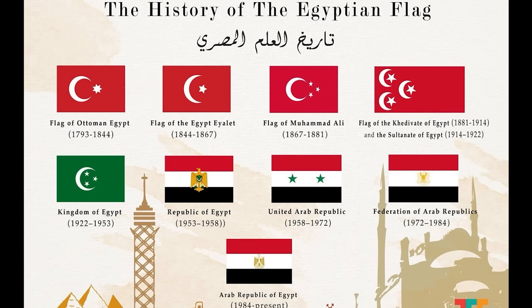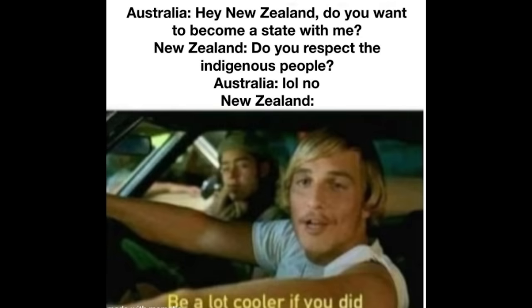Australia: 'Hey New Zealand, do you want to become a state with me?' New Zealand: 'Do you respect indigenous people?' Australia: 'No.' New Zealand: 'Be a lot cooler if you did.' This is the one thing that is keeping us from an oceanic empire down there. I guess you could also call it the Australian Federation, but I like the other name better.